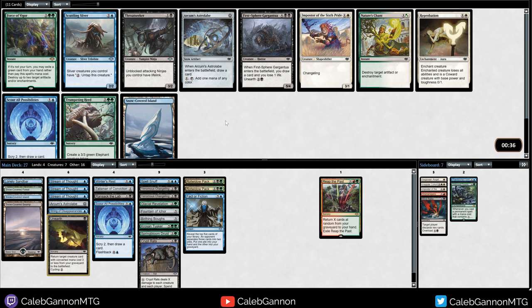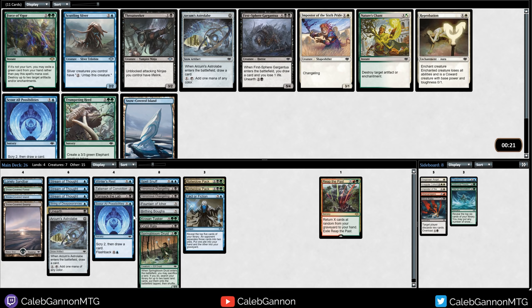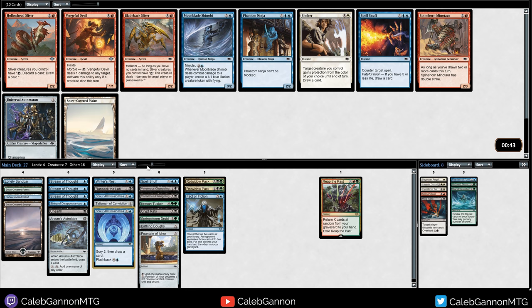Two Scour All Possibilities makes our turn two pretty good. Trumpeting Herd gives us a really solid mid to late game, but our late game is already pretty good. I kind of want to just take Scour All Possibilities to really smooth our mana and our draws - I'm just going to take that. The next best card could be like Reprobation, but this just smooths our draws so well.